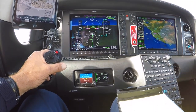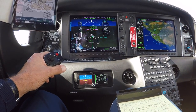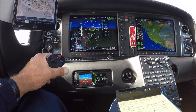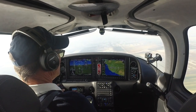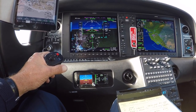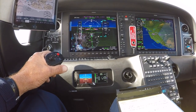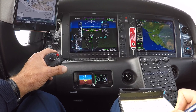Cessna 190 Golf, if able start the base turn. Turning base, 901 Golf. On course on the glide slope. Wind check — wind is 230 at 3. Thank you, 8 Foxtrot Sierra.